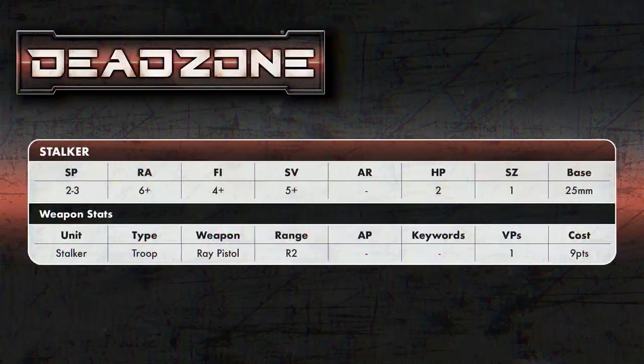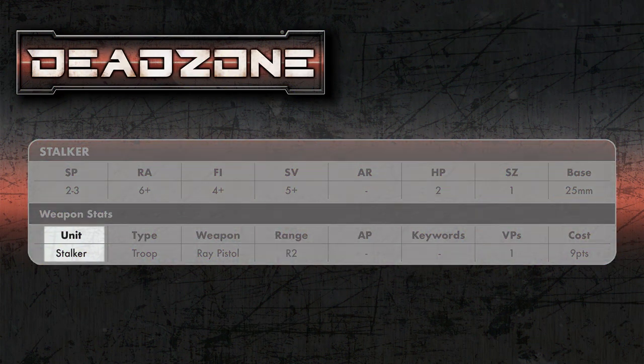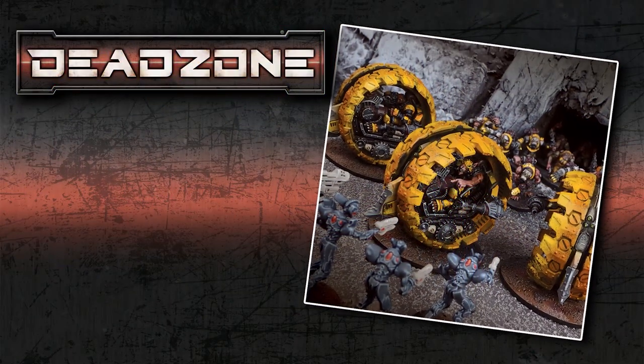Under the common stats you have different weapon options. Some models, particularly the hard plastics like the Veermin, let you choose what weapons to equip. Looking at a Veermin Stalker as an example: you have the unit name, and the type — troop. There are different unit types that affect how you build your list. Troops are the most basic; specialists have better stats or better weapons; support are the big things like striders, vehicles, and big guns; and leaders command your faction with special leader abilities.